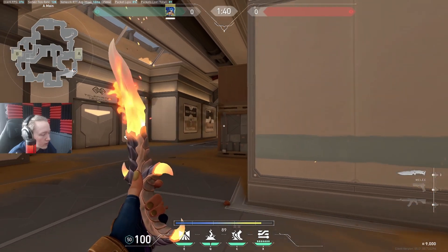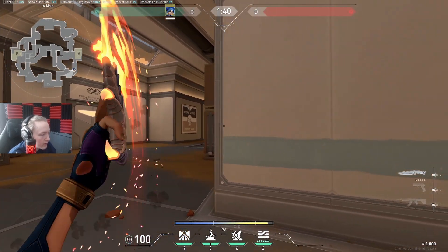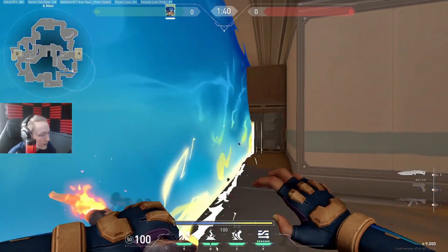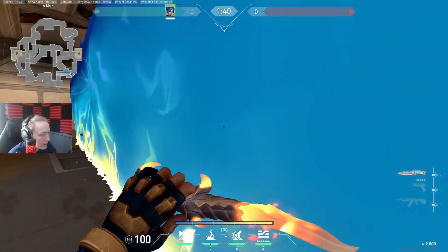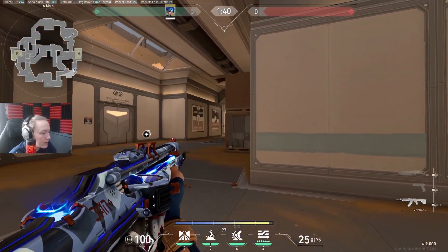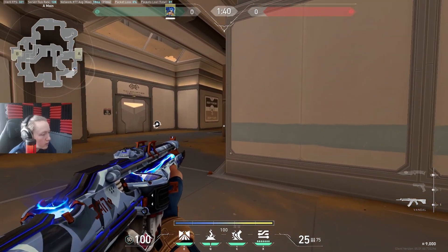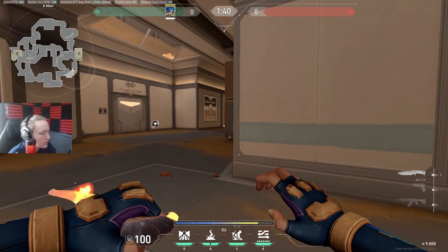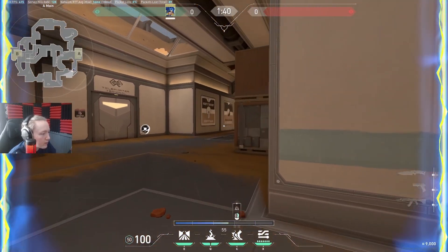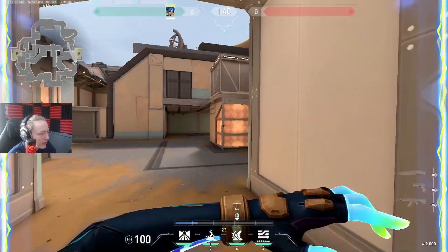If you whiffed and you're struggling and want to get away, you can wall like this - it stops the enemy from coming to kill you and you can run out. If you want to play more passively and not hold an angle, you can do the jump peek for Neon. You can do this really fast on Neon - you're the fastest jump peaker in the game because of your sprint.